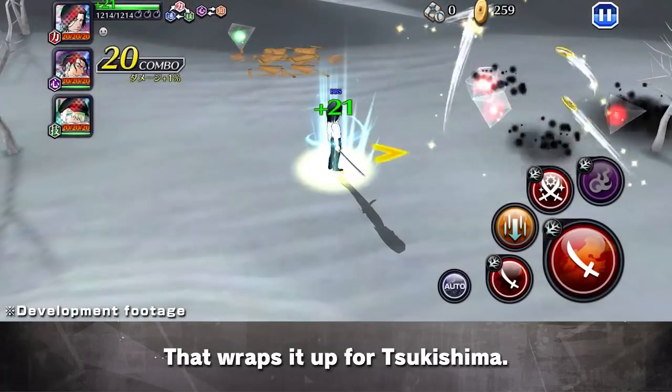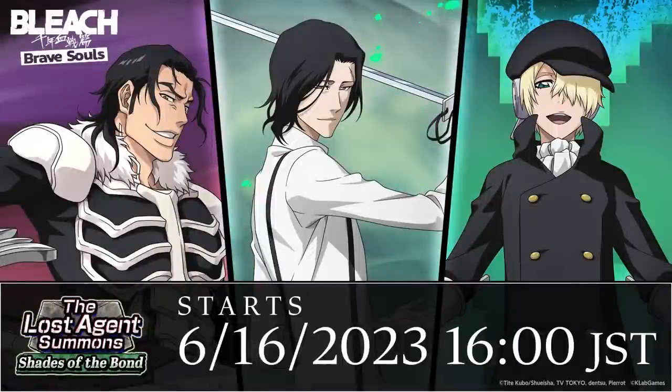That wraps it up for Tsukishima. And those were the character intros for the Lost Agent Summons, Shades of the Bond. This summons is starting on the 16th of June, so check it out when it comes out. See you next time. Bye!